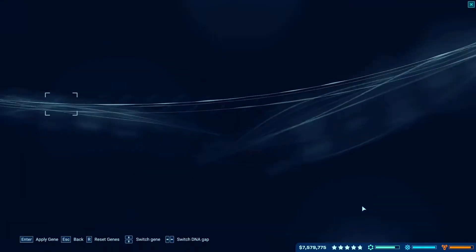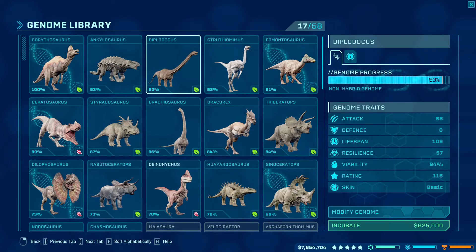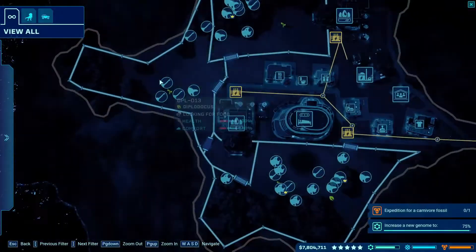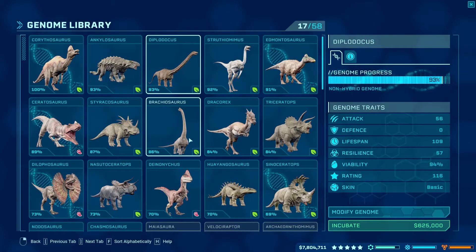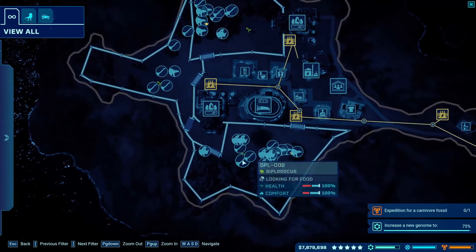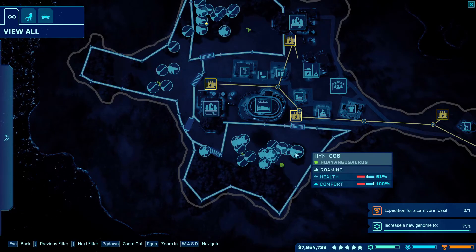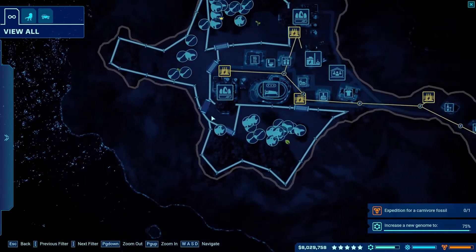If I clear the genomes on Brachiosaurus, it comes to 625k divided by 116 rating — that's about 5.3k per rating, roughly double the Struthiomimus cost. They're quicker to breed but harder to house. Basically, you want to get a ton of high-value dinos. For example, look how many Diplodocus I have here — I've mixed in some Sinoceratops and Tyrannosaurus too. Get good dino price per rating.